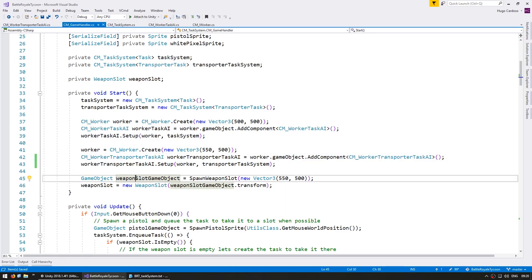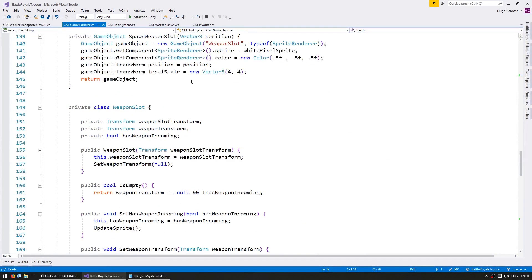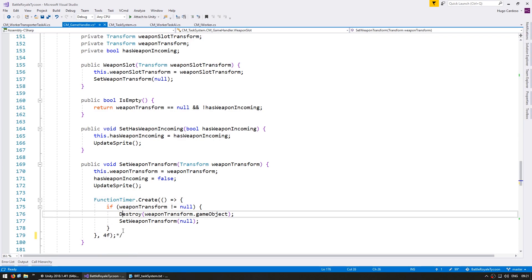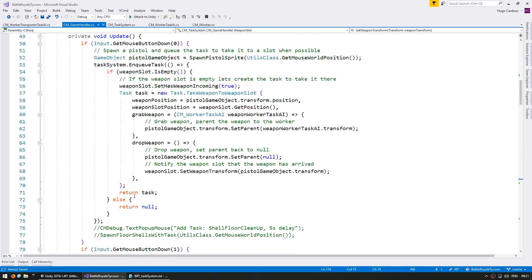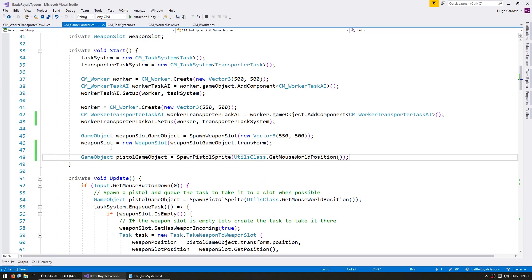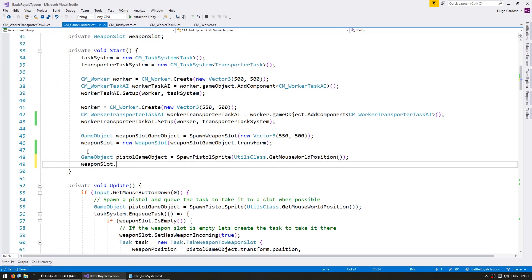Let's test the second worker only. We're going to spawn a weapon, occupy this weapon slot, and then create the task for the second worker to take it away. So let's go into the weapon slot and remove the code to automatically destroy, since we no longer need this. Up here, let's spawn a weapon - a pistol game object. Let's spawn it right here and tell the weapon slot to set the weapon transform to this one, so as soon as it starts it will be occupied with this newly created pistol.